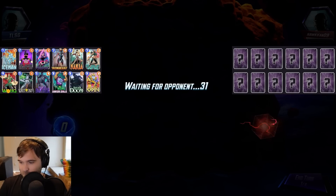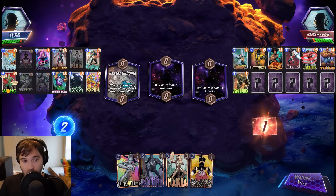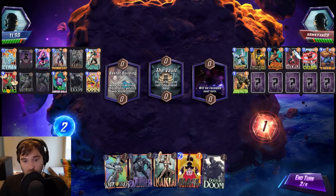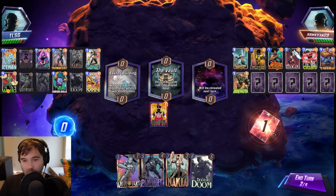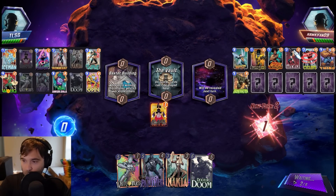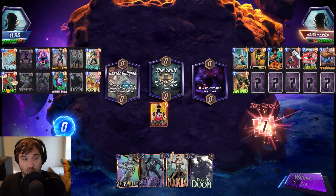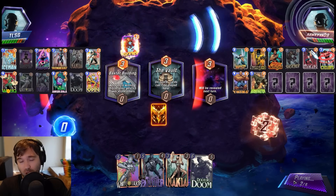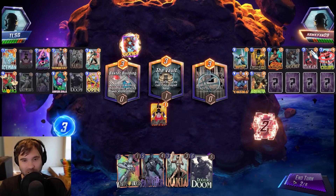We do have Black Widow, Nakia, and Black Panther. Even if we don't end up getting the Wong or Arnim Zola line, we can always push quite a bit in this left lane. The Vault will lock down. We have White Tiger and Black Panther — several ways to go wide with power. Let's go ahead and do Black Widow now. They didn't play anything on one, so they don't have Sunspot or Misty Knight starting out.